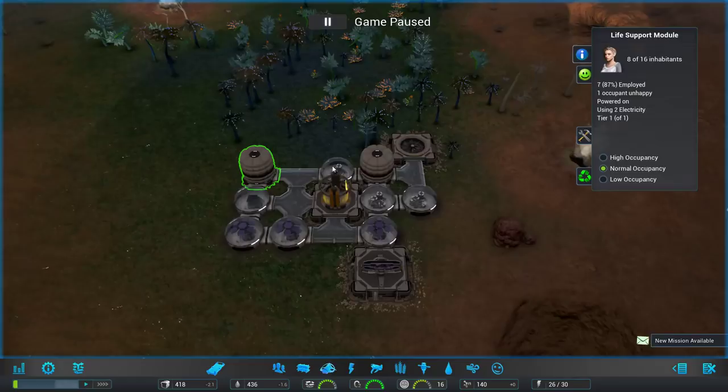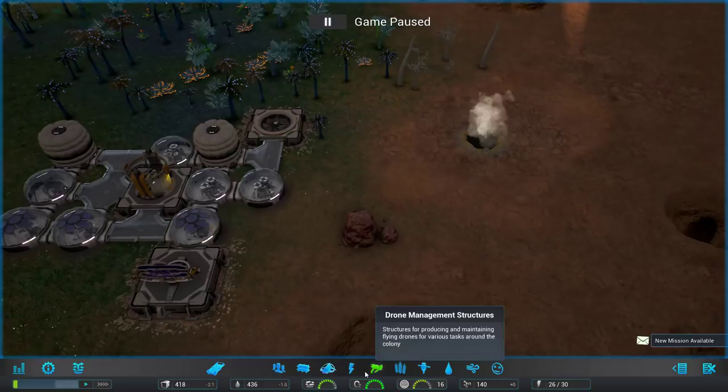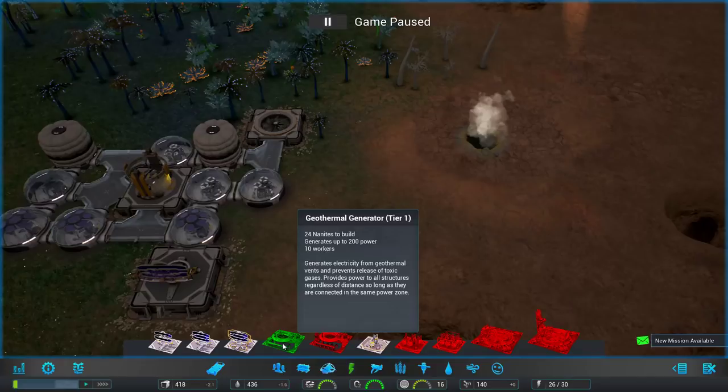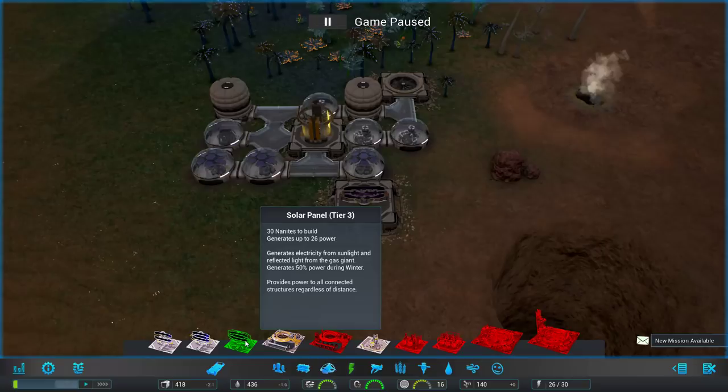First thing I'm going to do is try to get a little bit more power, because 26 of 30 is not a whole lot. We spawned right next to a geothermal vent, which seems good, but it uses 24 nanites and needs 10 workers to work optimally. Maybe I'll just build solar panels because they don't need any workers. Most buildings have tiers — our solar panels come in three different tiers, and you can upgrade an existing one.